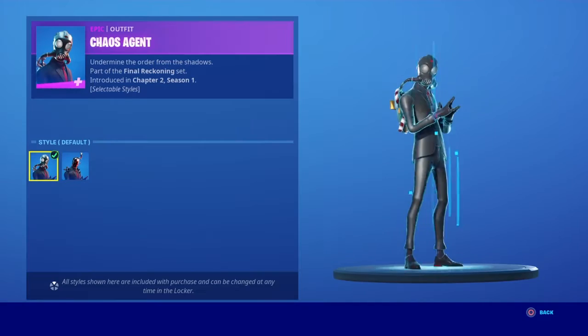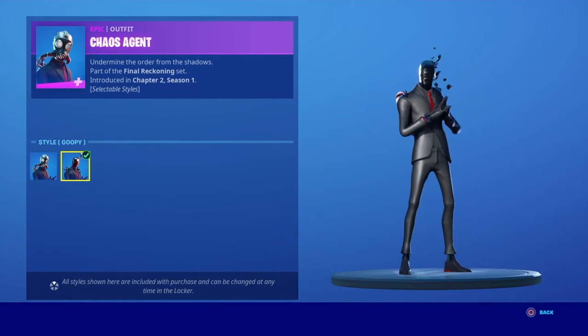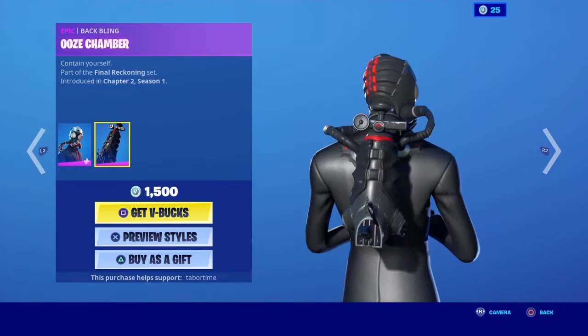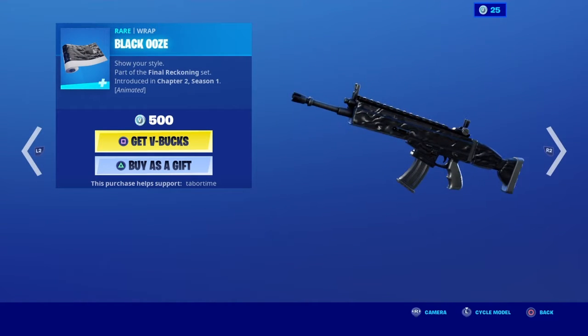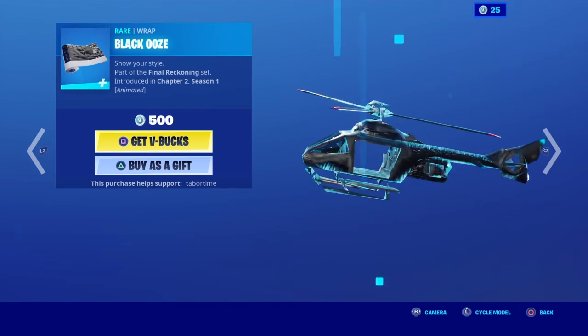We got Chaos Agent with the groupie style. I think this is kind of a sweat skin. With the ooze chamber, the Chaos Scythe — it's okay. The black ooze wrap looks sick on the trash show.